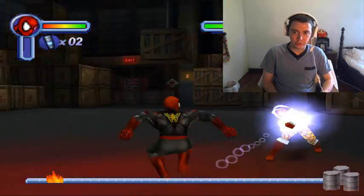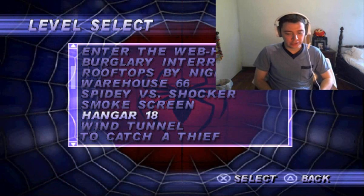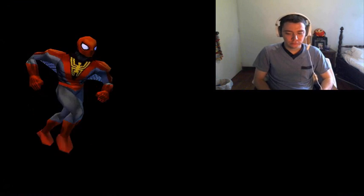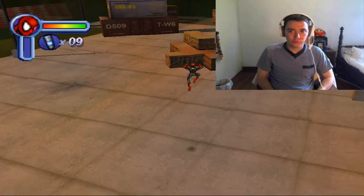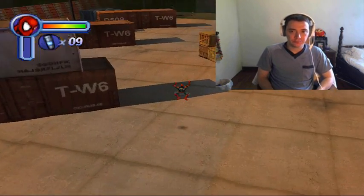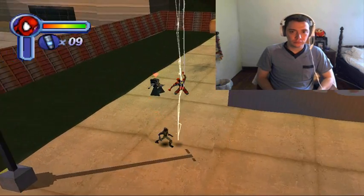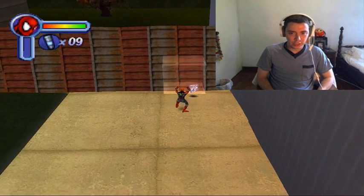Bueno amigos, llegamos al séptimo nivel que es el Hangar número 18 — hay que hacerlo en Kid Mode. Este comic es un poco escondido la verdad. Esto es un poco difícil porque en Kid Mode toca aguantarse todos los intros. El comic debe estar acá — y ahí está.